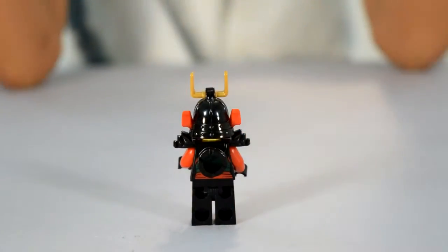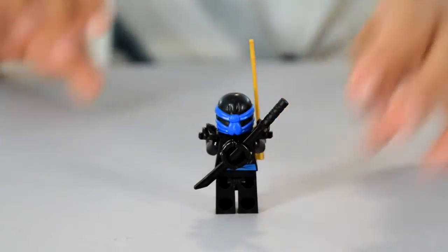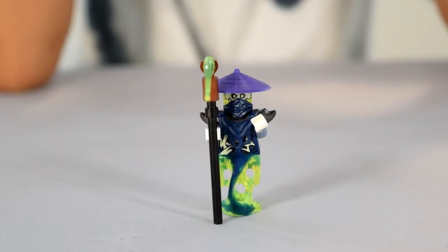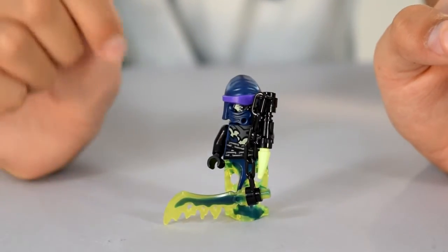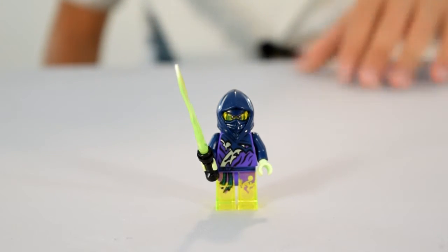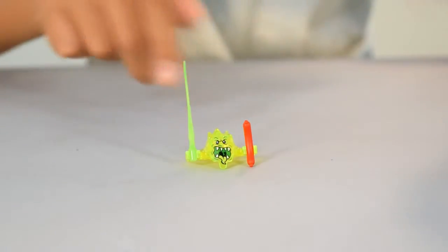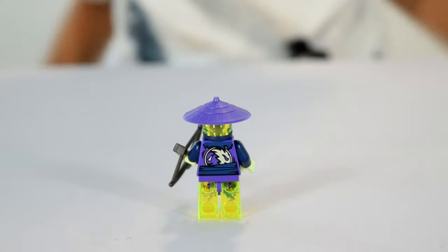Jay — front, back. Kai — front, back. Gultar — front, back. Wraith — front, back. Ming — front, back. Screamer — front, back. Cyrus — front, back.